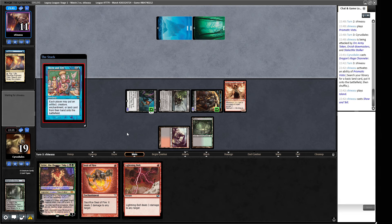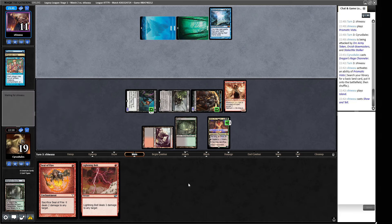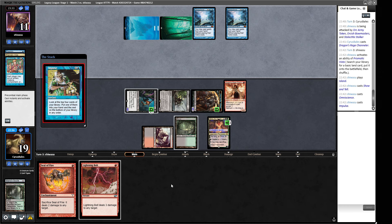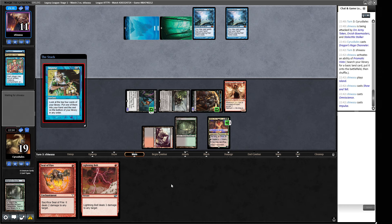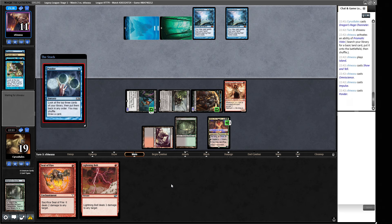Show and Tell! I would like to put in Grist the Hunger Tide, please. Omniscience. So they're going to cast Emrakul. They're going to cast another Omniscience. 1-2-3-4-5-6-7, so it's an Edict of six - we'll be left with just the Grist, which is not really where we want to be.